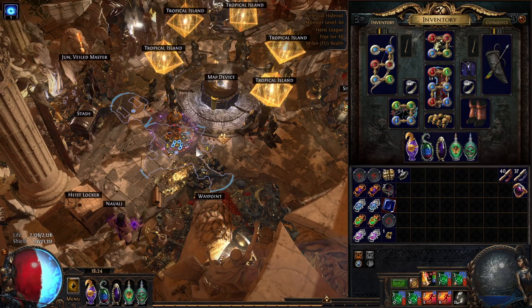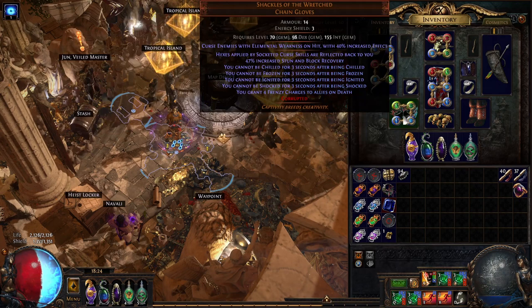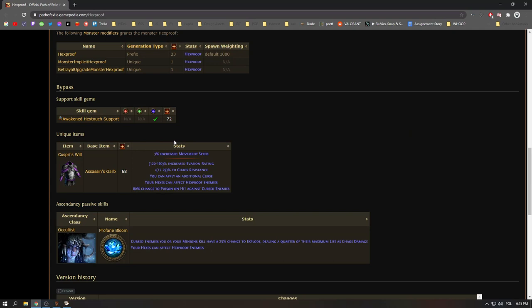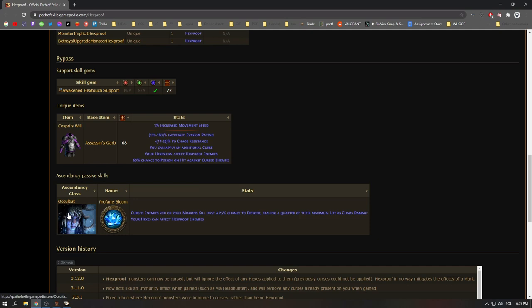We have Calm's Roots so we are not slowed by the temporal chains. An important change this patch: Hexproof now removes curses that are on you — it doesn't just stop new curses from applying, it also removes existing ones. So when you steal Hexproof from a rare monster, the temporal chains curse disappears from you, which kind of wrecks this build. You need to be able to apply curses to Hexproof enemies. There are only two ways to do this — one is Awakened Hextouch, which gives you a chance to apply curses to Hexproof enemies — but for 100% you need either Cloak of Tawm'r Isley or you need to be playing Occultist.